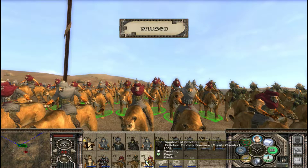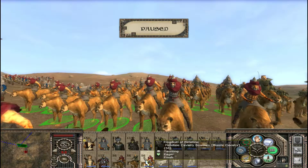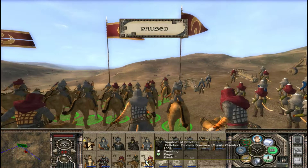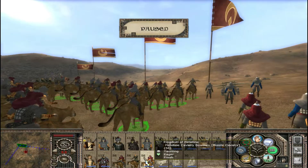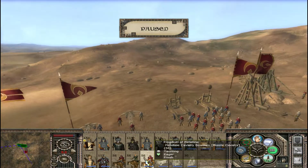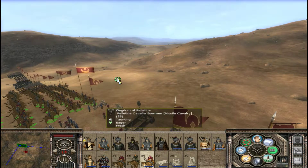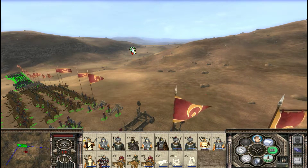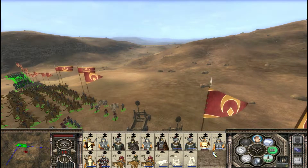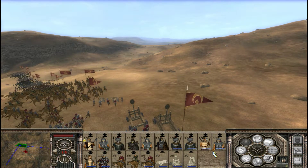Next is the Palatine Cavalry Bowman — this is like a missile cavalry, just normal stuff. And in the game there's also a ballista, a catapult, and a trebuchet. Thank you guys for watching, I will see you later. And as always, thank you for watching. Goodbye, peace, whatever, ciao.